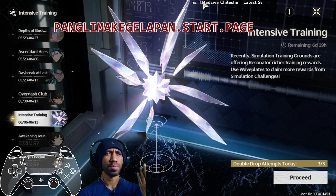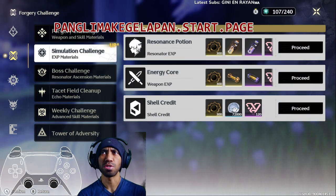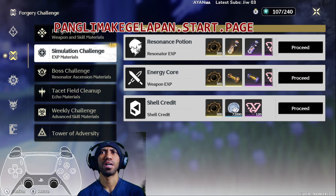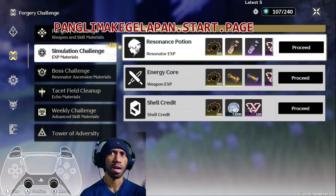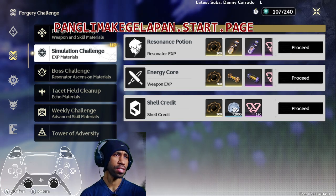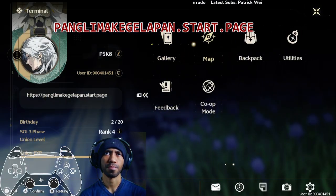This mission is called Intensive Training. Basically it's just the normal simulation challenge, but we get double rewards from it. So you may be wondering which one you should choose. First thing first, you need to check your backpack.